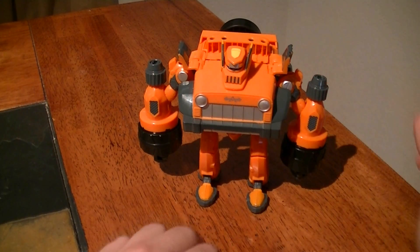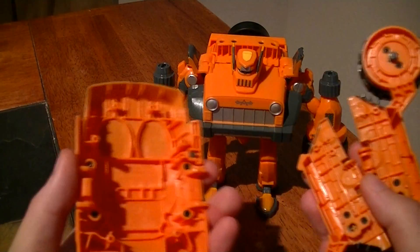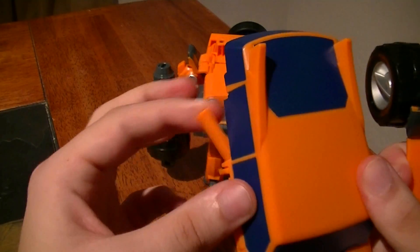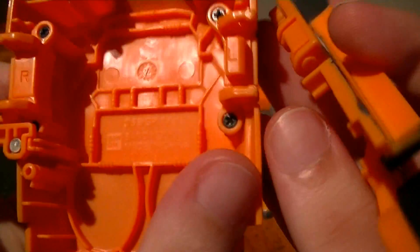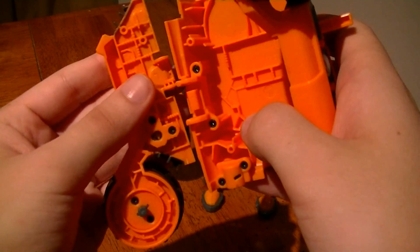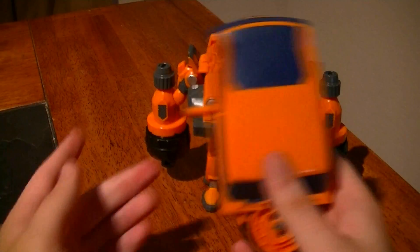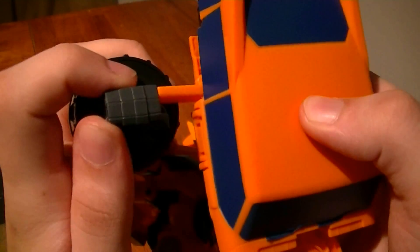Accessory-wise, it doesn't have any included weapons, as this is meant to be more of a brawler than a weapon user. But what you can do is take the remaining pieces and fold out this piece here. Taking a closer look, you'll see that there's an L and an R on the inside, and these pieces are marked with an L or an R, so you just match them up on whatever side they go to. Then fold in these pieces to create a shield. You can then fold up one of the arms, rotate the fist, and slide it in.